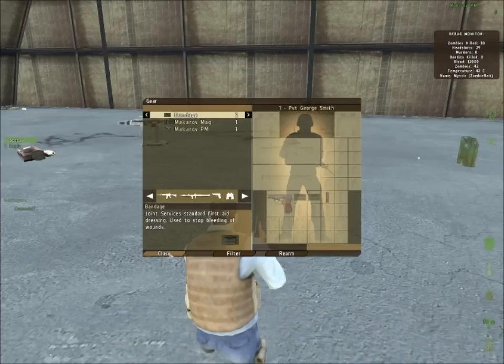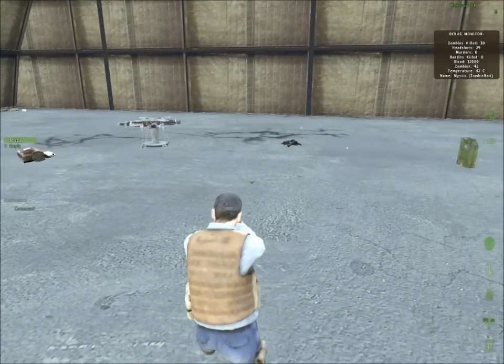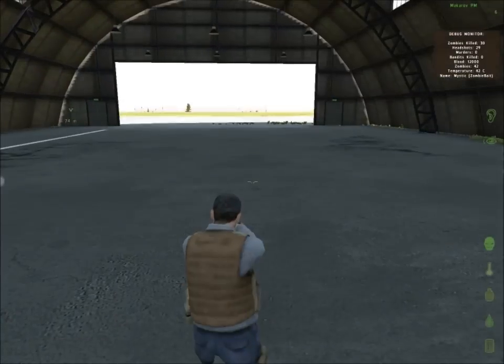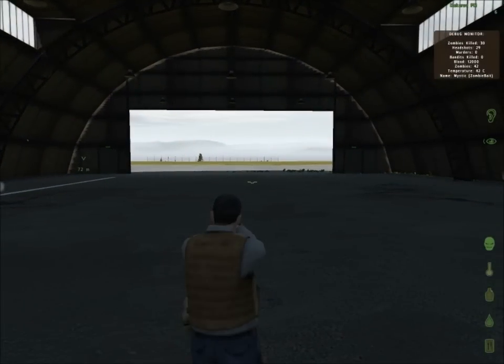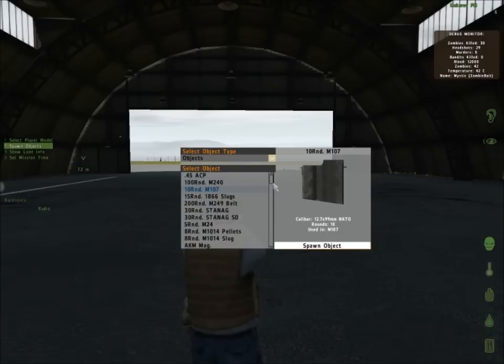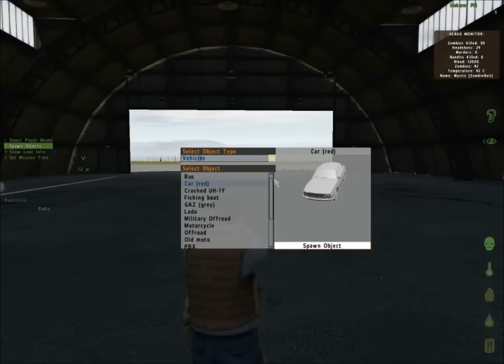In my last video, I explained at length how to use the chopper in DayZ, how to repair it and how to fly it. This time I'm going to go into detail on how to just get the chopper and get it going. It is not always prudent to have the chopper out in the wild and fix it there. It's best to fix it as fast as you can, get it in the air, and get it to a safe spot — that increases your chances of keeping the helicopter.